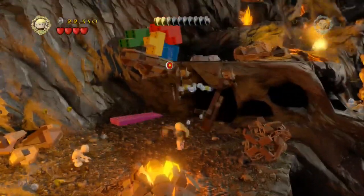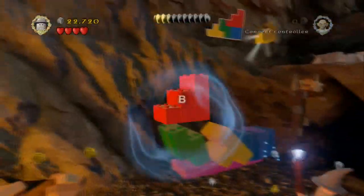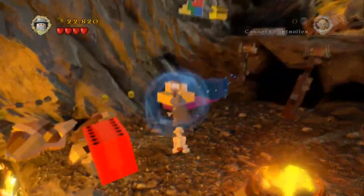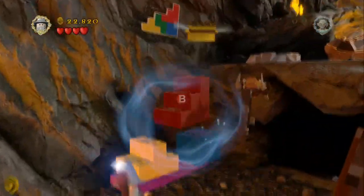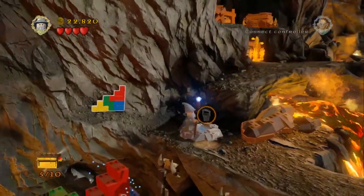Just head through now. There's a target above the next doorway that you can shoot down the LEGO bricks for Gandalf to rearrange. As with most things to do with magic on this, it doesn't quite work out as planned. But as long as you can reach the top of the red brick, you're fine to just jump up and grab the next minikit piece.